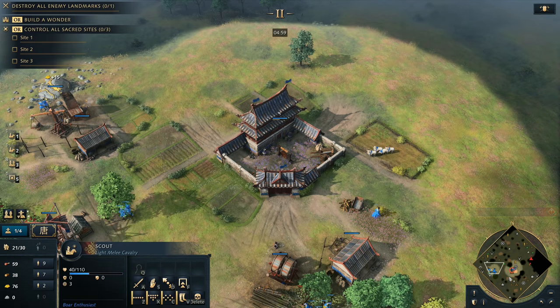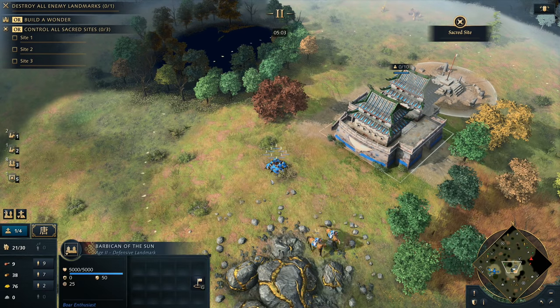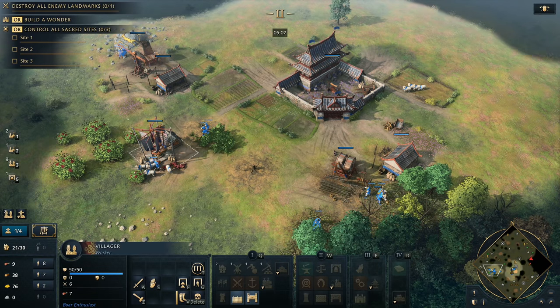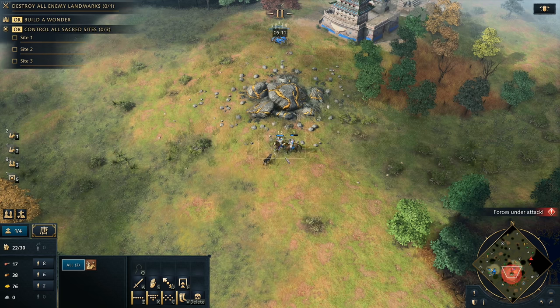We're going to send out our Imperial Official into the middle of the map because she doesn't really have too much to do right now — she's collected all the tax and there's no big worker clumps we've got going. All of my villagers here are now going to be rallied over towards the wood — this is very key.